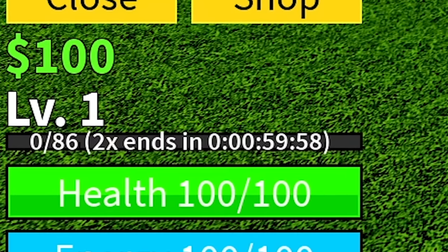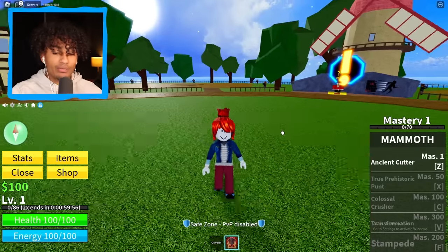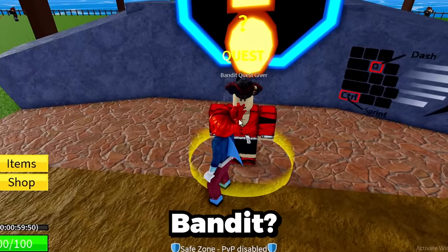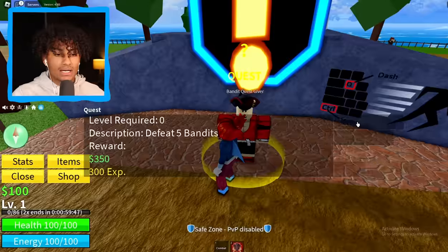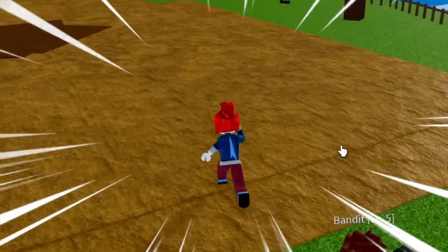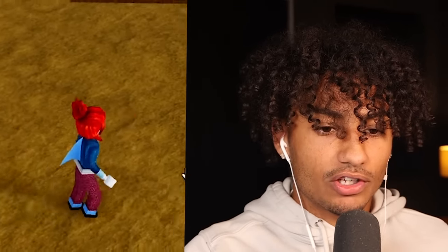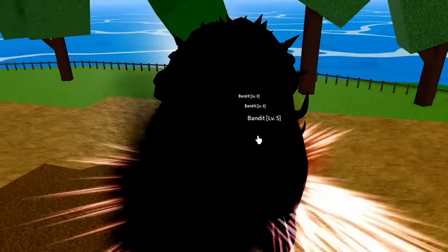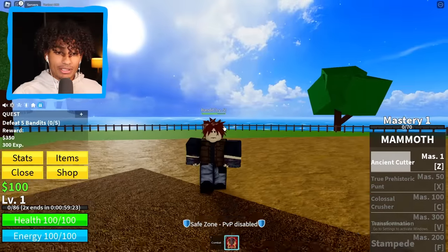We only have one ability: the Ancient Cutter. Hopefully it's good. What's up, bandit? Give me a quest. Perfect. We're lining up all the bandits — come on, follow me, please. We got three of them rounded up right now. Here we go — three, two, one, boom! We actually did a lot of damage. He's almost half health already. That's actually perfect. Guys, we actually might destroy this challenge. We might go over level 100.